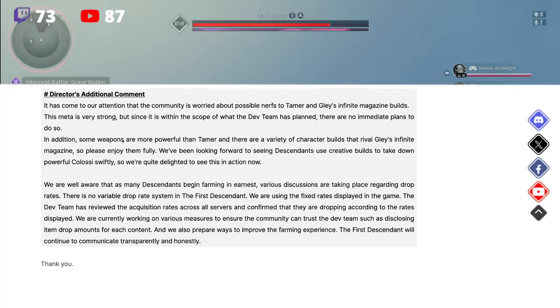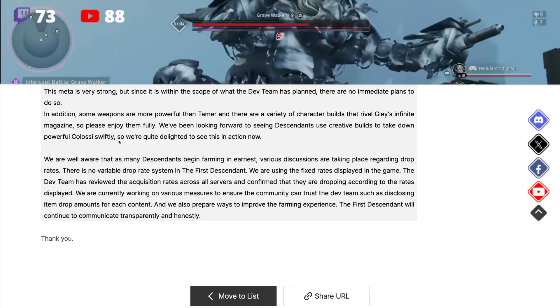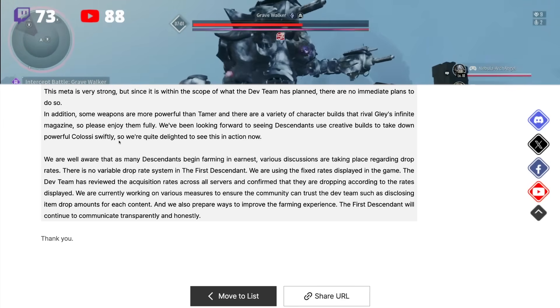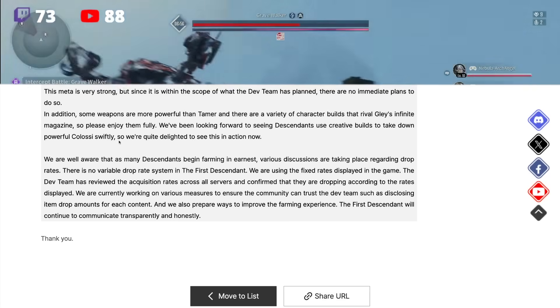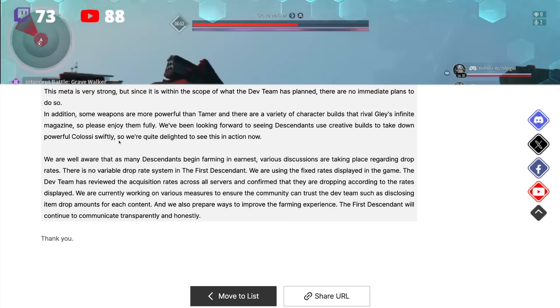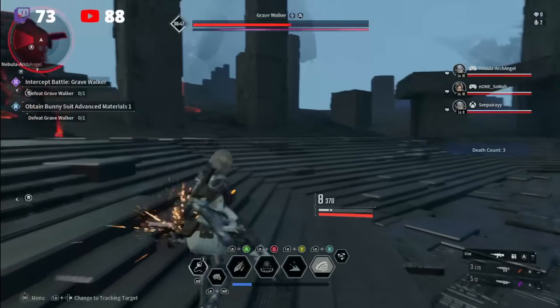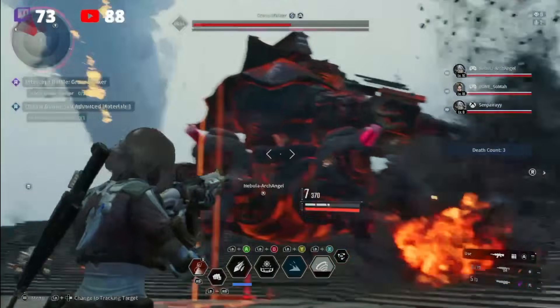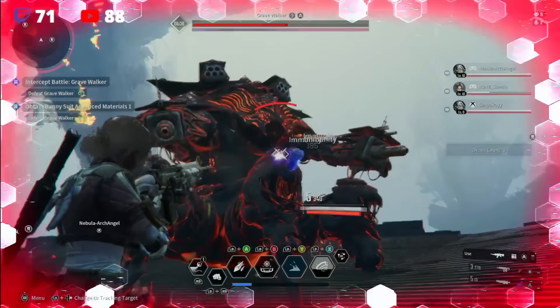There are some builds that definitely compete with Glaze Infinite Magazine, and Enzo is one of them. 'Some weapons are more powerful than Tamer, and there are a variety of character builds that rival Glaze Infinite Magazine — please enjoy them fully. We've been looking forward to seeing Descendants use creative builds to take down powerful colossi swiftly.' It's really cool to have that powerful feeling, though it can make games feel trivial. Many players find creative ways to put that power to use — trying to break their own records or go for personal bests.